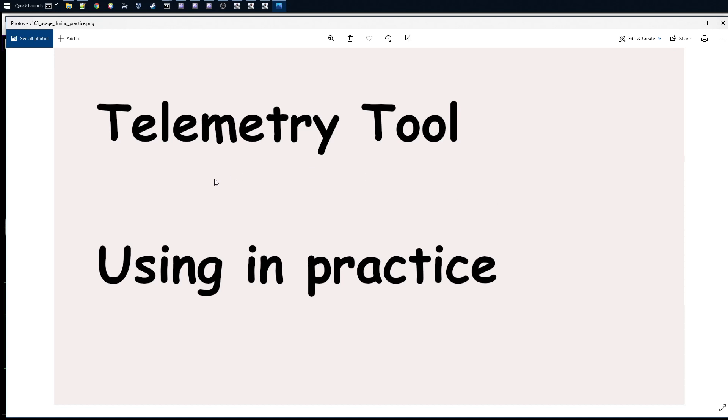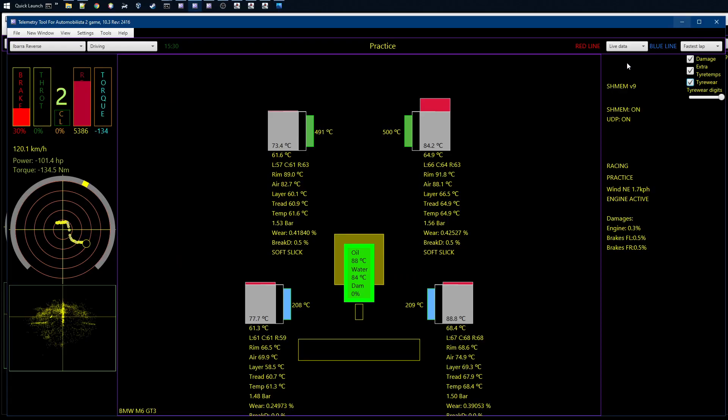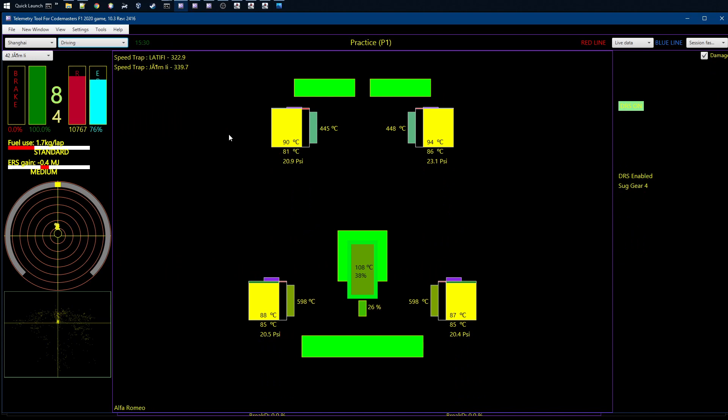This applies to ACC or wherever you're driving — when you have something new you don't know how the car works and you're just driving around looking at a little bit of data. Starting here with Formula 1 2020, something you can immediately recognize that is new in 2020 is the suggested gear data coming from the game, if you've enabled that in the assets. So you have the manual gears and the suggested gear, and I'm showing here which gear you're supposed to take for the next turn.